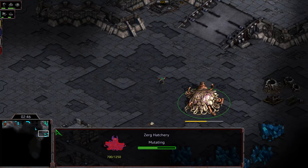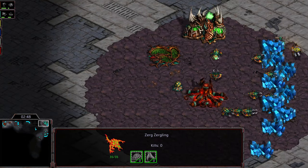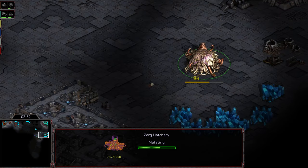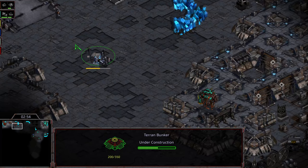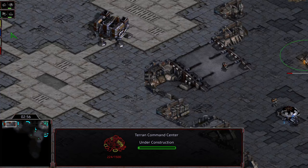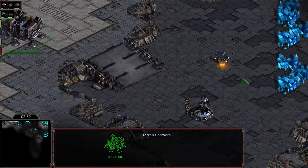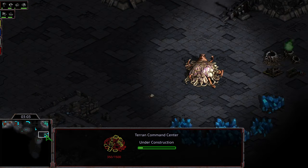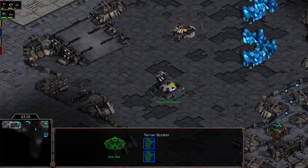And also kind of the timing pressure to either do something to mitigate the Mutalisks' ability to harass and take your army out, or put yourself in a position where you can either quickly get to Science Vessels and have a superior Science Vessel count and mitigate the attack that way, or deny the third gas. So it's been fun to see.